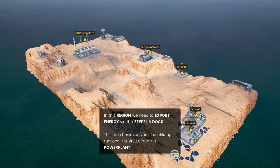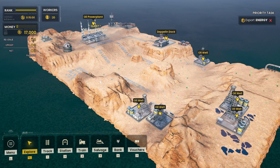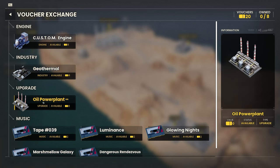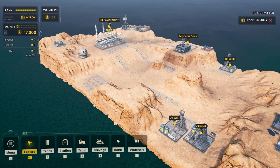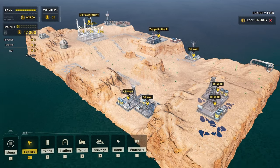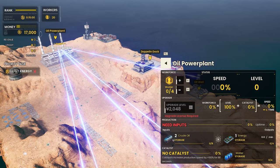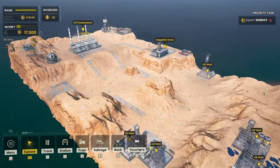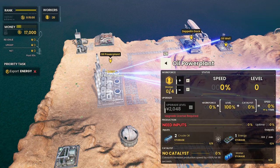We need to export energy via the Zeppelin dock. We'll be utilizing local oil wells and the oil power plant. The timer starts very, very shortly indeed. Oh yeah, vouchers — we gotta bear in mind that each and every time we complete a mission successfully, we get more vouchers. I don't want to buy a voucher quite yet. We can get some better engines, which are going to be great. So we need to export energy. We've got water springs over here, oil wells, the oil power plant, and the Zeppelin dock. Needs an input of crude oil, and it turns it into energy, and we need to export energy.